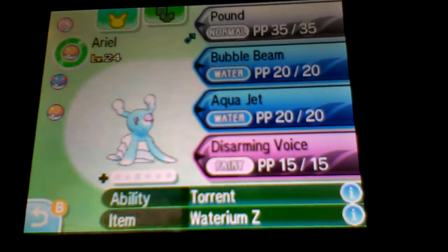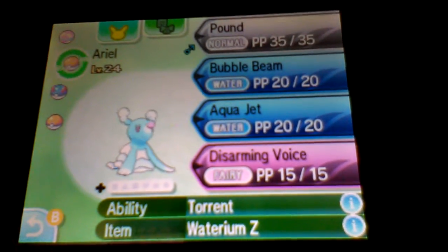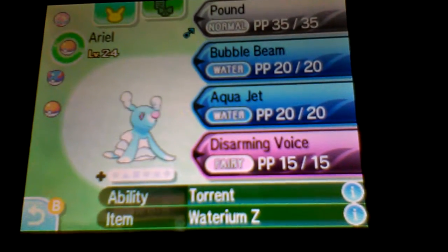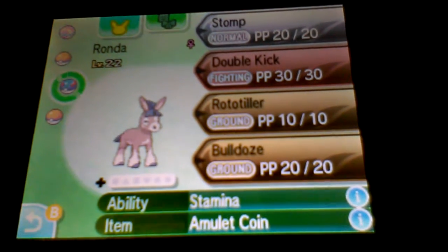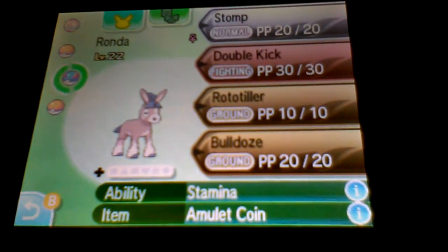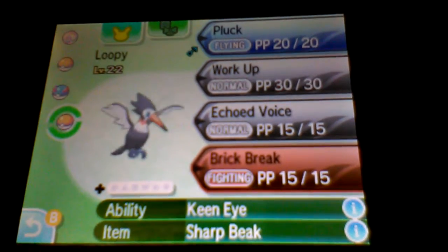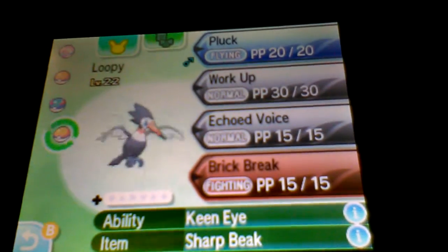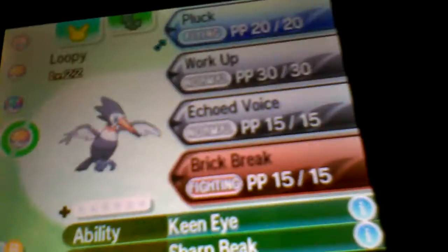We have Aerial at level 24, our starter Brionne, with Pound, Bubble Beam - which he learned off-screen - Aqua Jet, and Disarming Voice, with the Waterium Z. We have Ronda at level 22, our Mudbray, with Stomp, Double Kick, Rototiller, and Bulldoze, with the Amulet Coin to double up that money, because we desperately need it. We have Loopy at level 22 with Pluck, Work Up, Echoed Voice, Brick Break - our Trumbeak - holding the Sharp Beak to power up Flying-type moves.